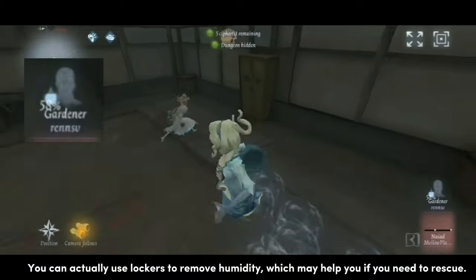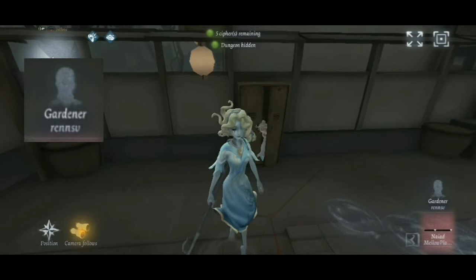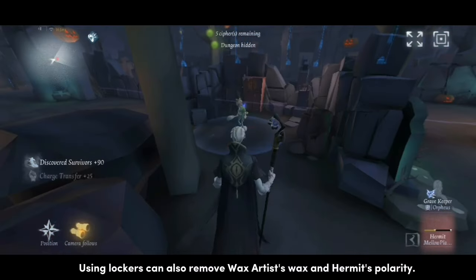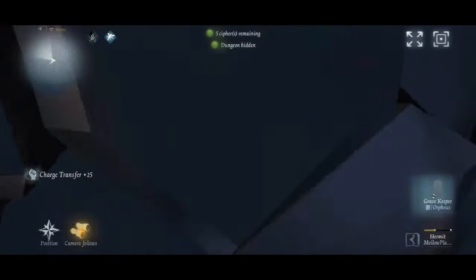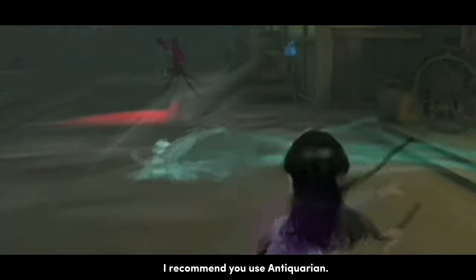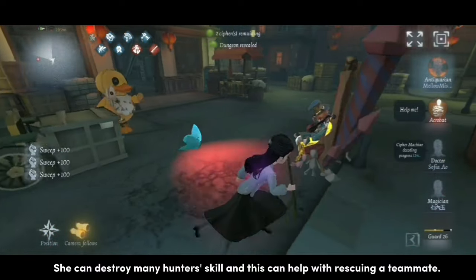You can actually use lockers to remove humidity, which may help you if you need to rescue. Using lockers can also remove wax, artist's wax, and hermit's polarity. And if you want to destroy the hunter's camping ability, I recommend you use Antiquarian. She can destroy many hunters' skills, and this can help with rescuing a teammate.